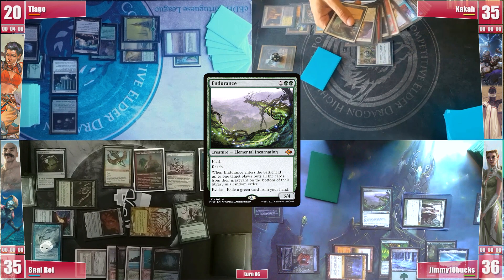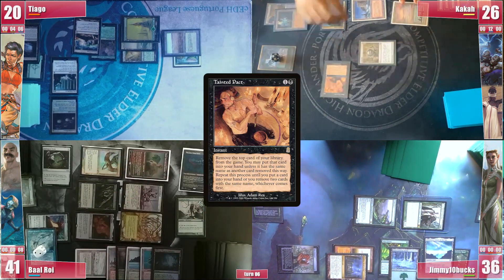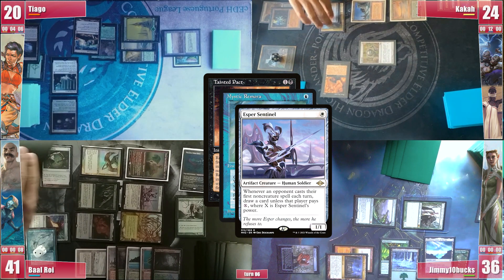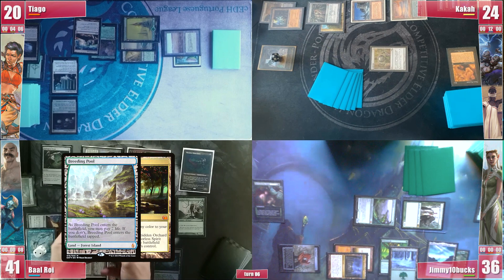Tiago points out that he's not going to cast Karn since it would put Baal too much ahead, and therefore Mistcast and Flusterstorm wouldn't be enough to stop Kaka from removing Deafening Silence, so Jimmy targets Kaka with Endurance. Baal then attacks Kaka for 9 targeting his Bruiser with its trigger. He passes but on his end step Kaka casts a Tainted Pact, hoping to find a solution to this board. Remora and Sentinel trigger and he doesn't pay. The first card is already a Cyclonic Rift, which can't answer his problems, so he stops there. Baal discards at cleanup.